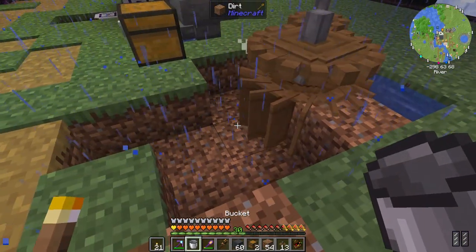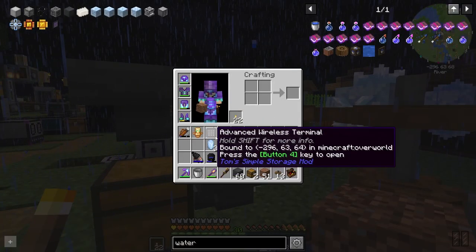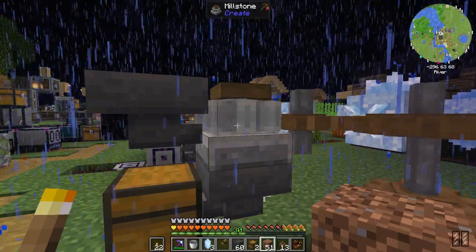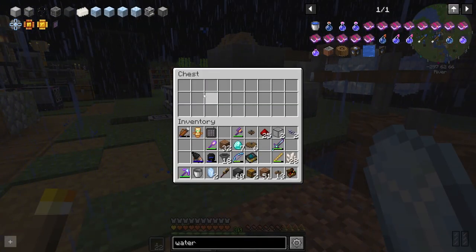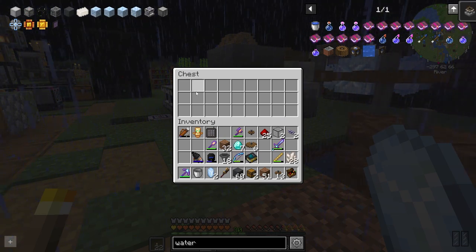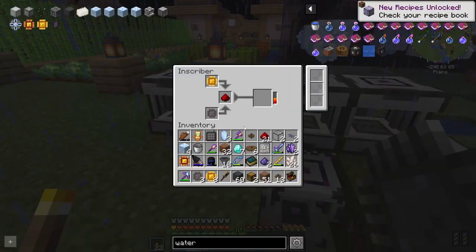It was stressed so maybe we need two water wheels — yep. Let's remove one rest level — it is working, very nice. Now we can place certus quartz inside here and it will be processed into certus quartz dust.